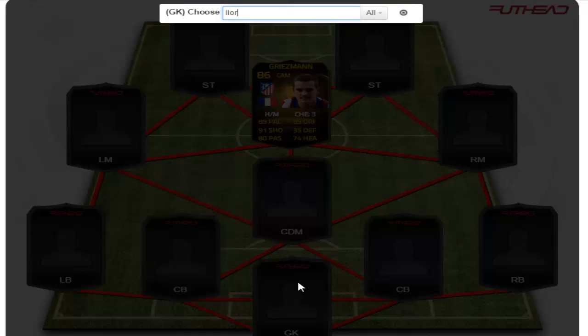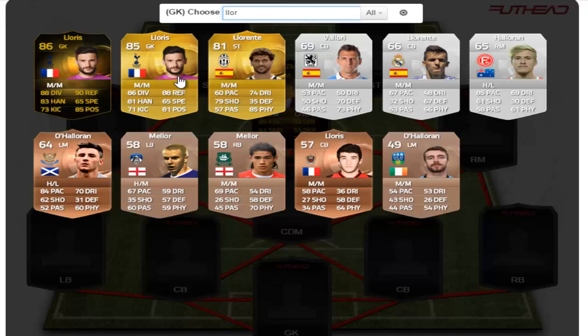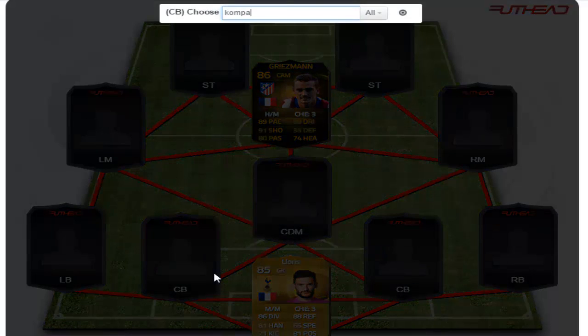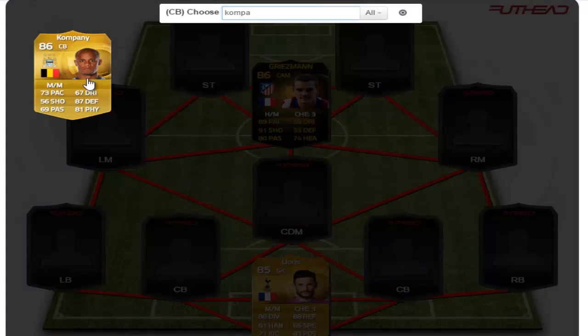Starting up the team in goal, we have Hugo Lloris, an 85-rated goalkeeper. He is pretty cheap with the price cap, so you should be able to pick him up quite easily. The first of the center-backs is going to be Vincent Kompany from Manchester City.